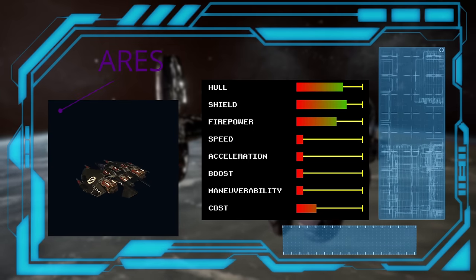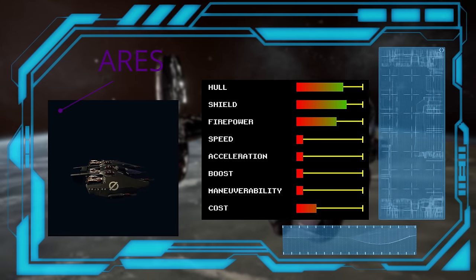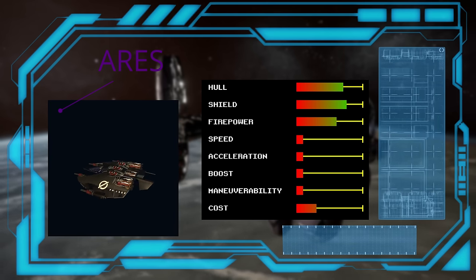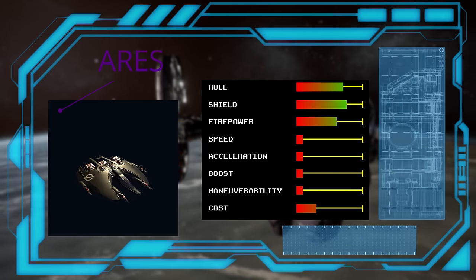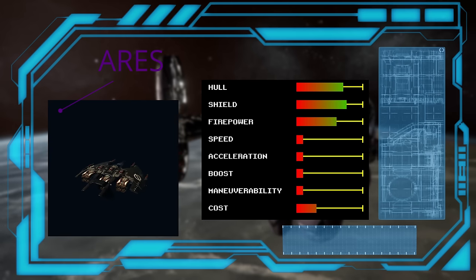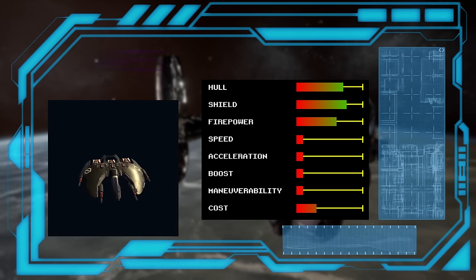The final Paranid ship is only available from the Holy Order, and that is the Ares. Its stat sheet is very lopsided, sacrificing all of its speed for better survivability and firepower. In fact, it is the slowest fighter in the game and the second most expensive, but that is because this ship was purpose-built for out-of-sector combat. All weapons have a 100% hit chance out of sector — it is just a mathematical computation that ticks every second. Defenses and the number of guns is all that matters, and the Ares has plenty of both.